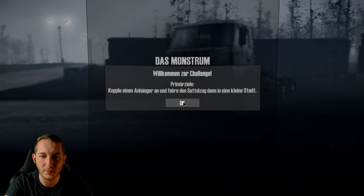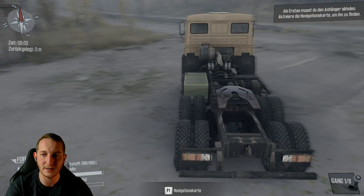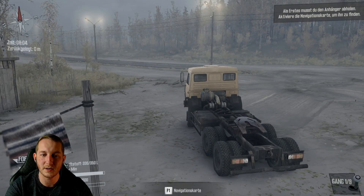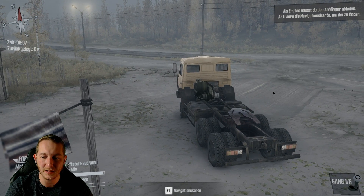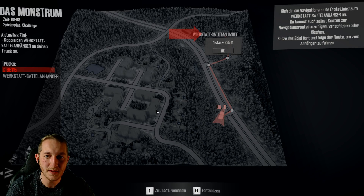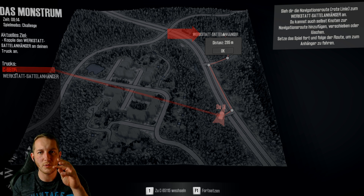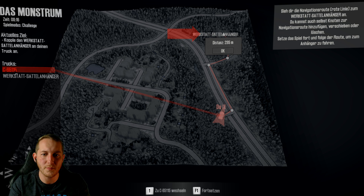Willkommen zur Challenge. Das ist unser wunderschönes Fahrzeug – MudRunner ist ja so ein bisschen wie Spintires, beziehungsweise von den Spintires-Machern. Wir haben hier einen Truck, CSR 65115. Die Physik und so weiter wurde alles nochmal überarbeitet, die Grafik ein bisschen, Kamera, neue Fahrzeuge, neue Maps.